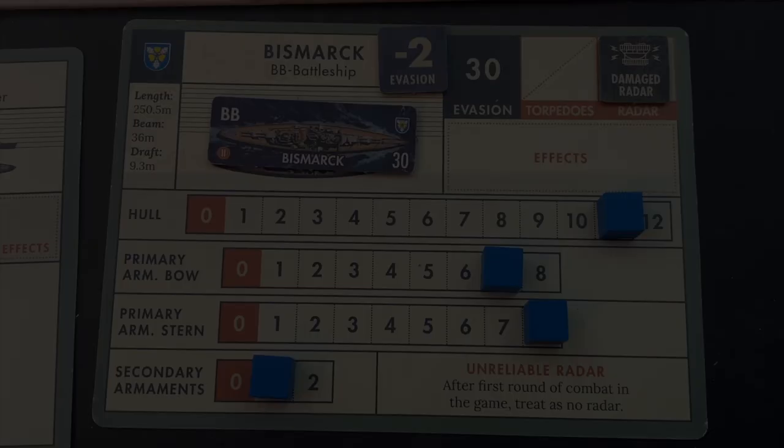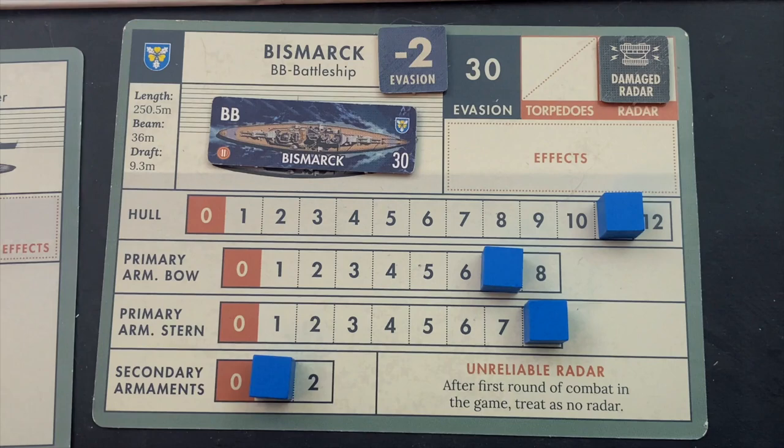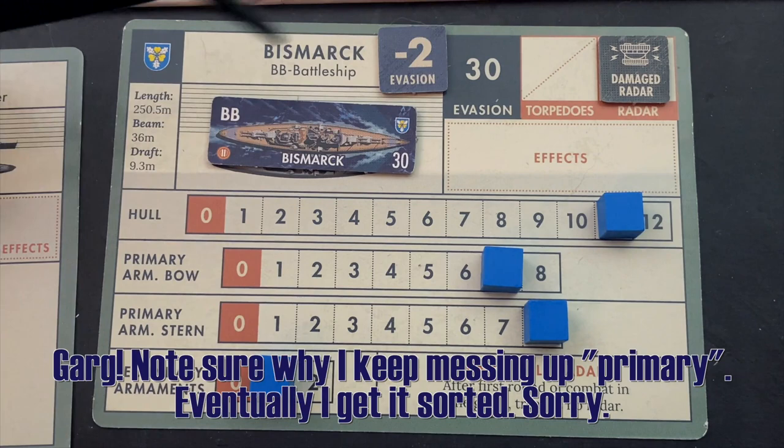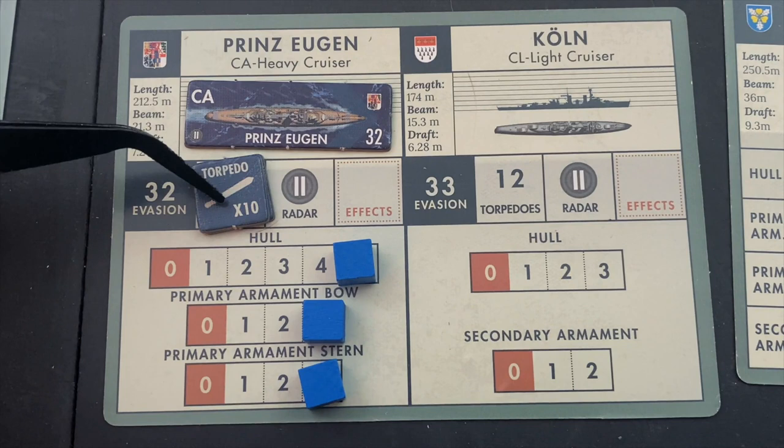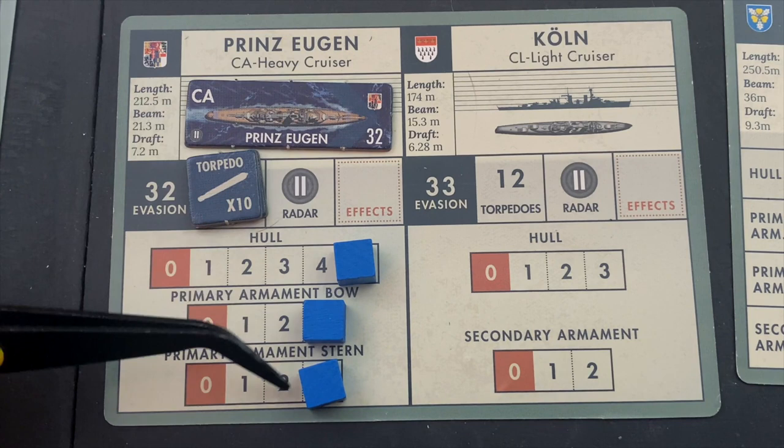Let's take a look at the Germans. The Bismarck has already been hit by aircraft, so its hull is down to 11. Primary armament on the bow has been weakened and its evasion's been reduced to 28. Its radar broke, so it gets a little bit of a firing disadvantage. Still, tons of firepower and a massive hull — the Bismarck is a beast. The Prinz Eugen is a cruiser with 12 torpedoes. Not much of a hull or primary armament, but those torpedoes could wreak havoc if it can get within medium range or less — that might be a strategy for the Germans as well.